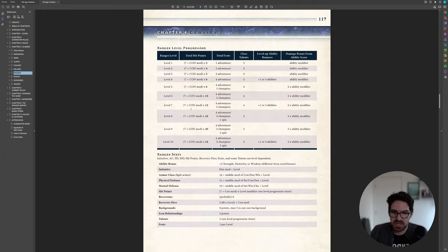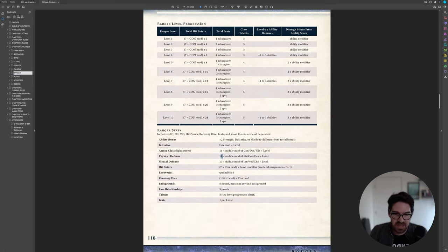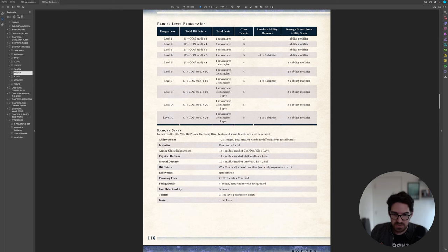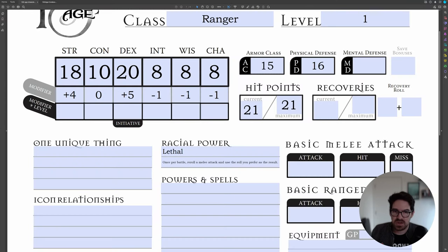For physical defense, rangers use 11 plus the middle modifier of strength, constitution, and dexterity. Our three values are plus four, zero, and plus five — the middle is plus four. So 11 plus 4 is 15, plus level gives us 16, which is not bad. For mental defense, it's 10 plus the middle of intelligence, wisdom, and charisma. We have minus one on all three of those, so it's 10 minus 1 plus 1 for level — which keeps us at 10. Not great, but we'll power through.